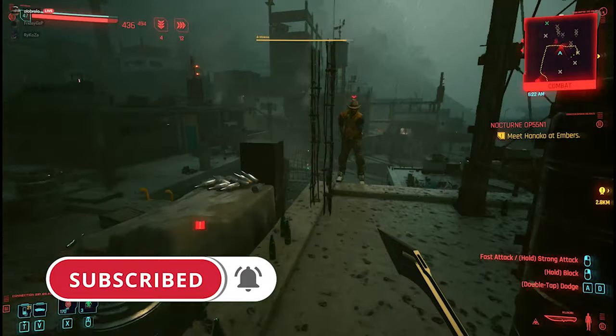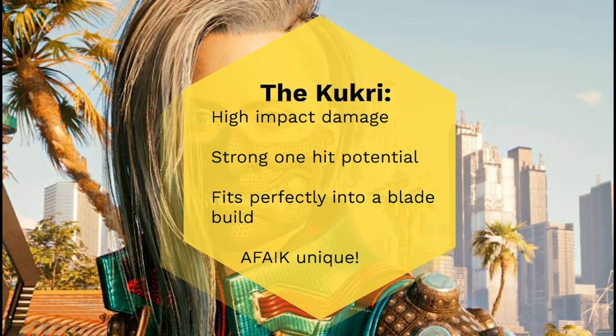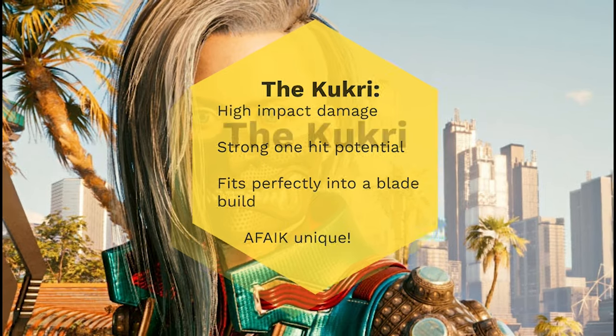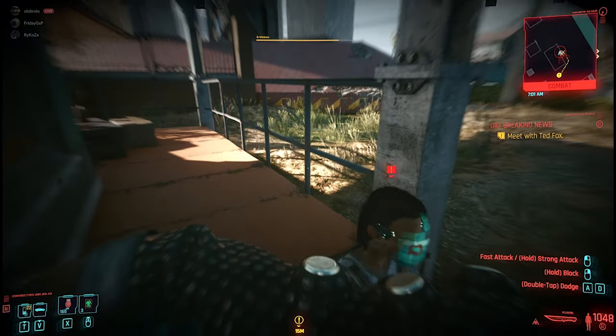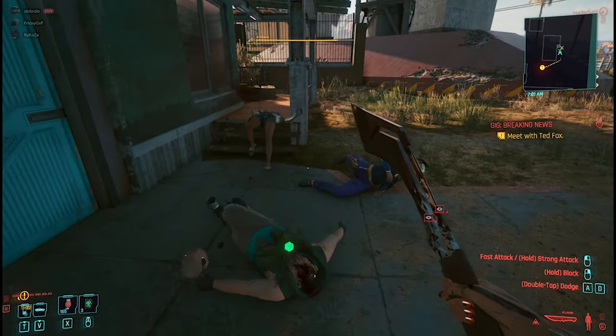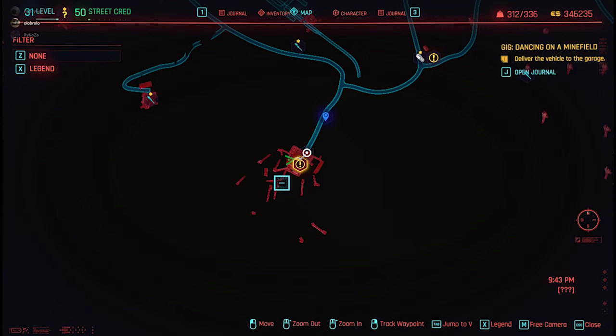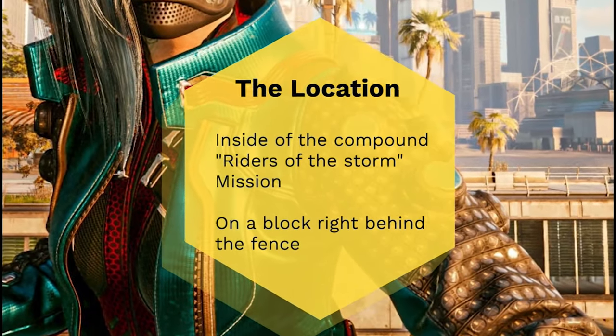We will help you to become a better gamer and improve your gaming experience. The Kukri is very, very secret. I reached level 50 and this is the only Kukri I found in the game. You can miss it quite easily — the way I found it is during the Riders of the Storm mission, which is a mission with Panam.